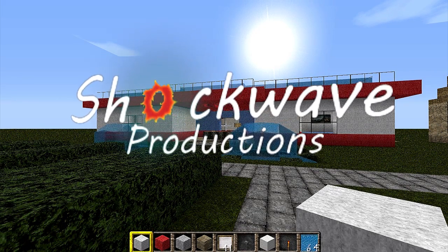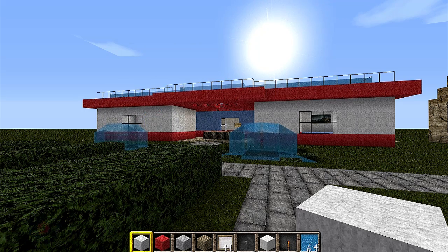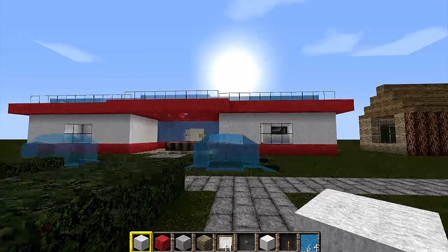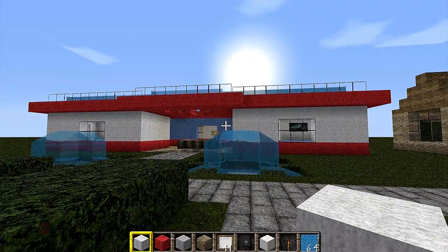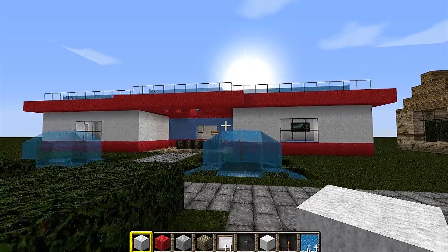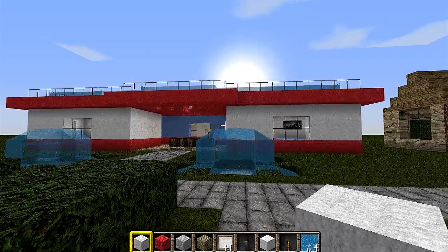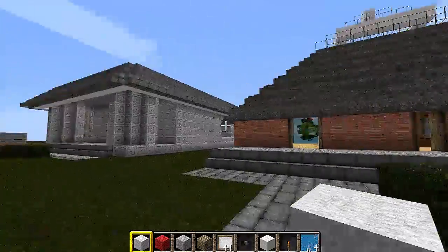Hey guys, this is Darth Van Gogh with another edition of the Builders Deluxe City in Minecraft. This one I'm actually doing a hotel — it's more of like a mini hotel. It's something different, and as you can see it's completely different than anything I've built so far. It looks pretty much out of place, but the buildings I'm going to start building now are going to be more varied, not plain like these.